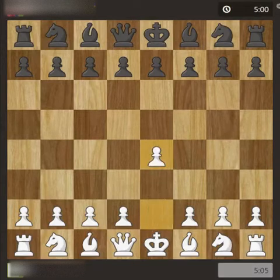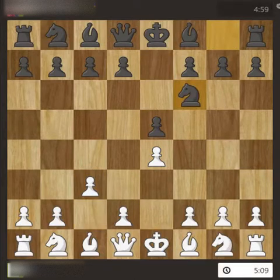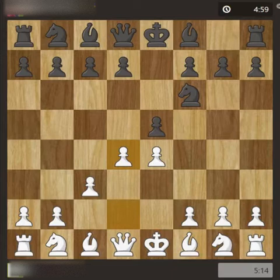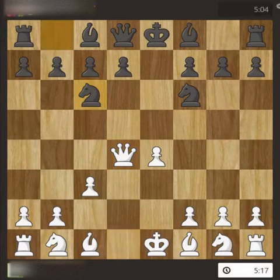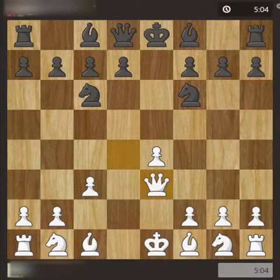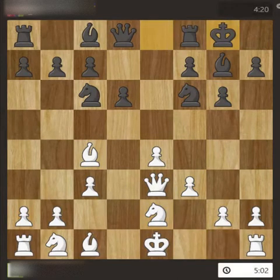The game started with e4, e5, c3, Nf6, then d4. The idea is if the pawn takes this pawn, it will sit at the center, or even the queen can take it as per the game demand or the tactical situation. Pawn takes, then queen takes, then knight, and queen to e3, then pawn, pawn, pawn, bishop, bishop, knight — black to move.